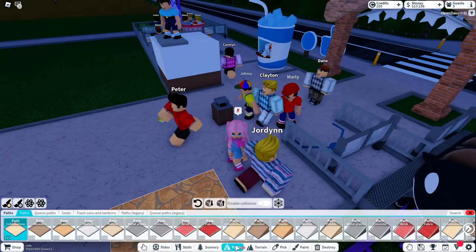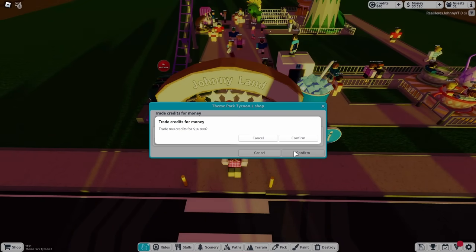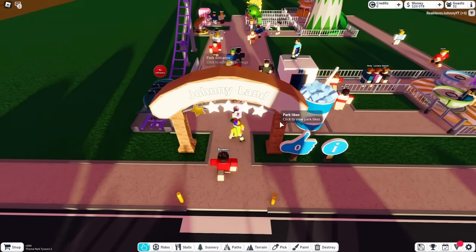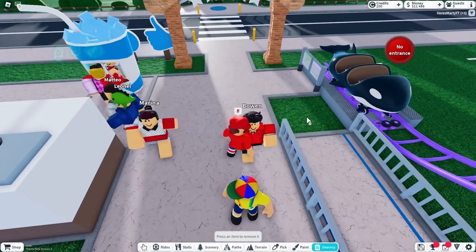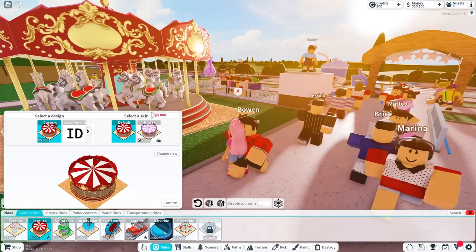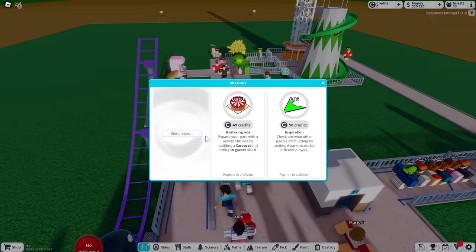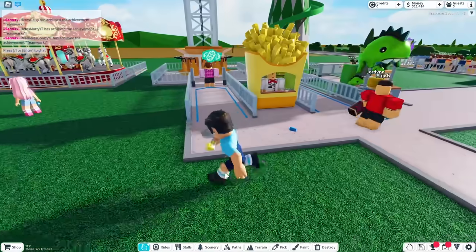Guys, I'm about to make us sixteen thousand dollars! I just traded all my credits for money. Because I don't know what to use credits for, so that's what we're doing. I can buy a carousel now. Guys, 33 guests — we're actually popping off! They're loving these rides.